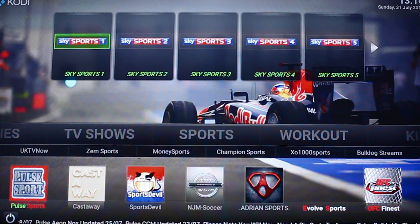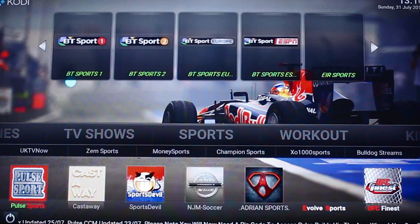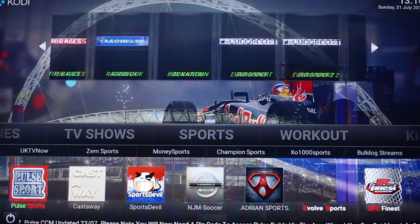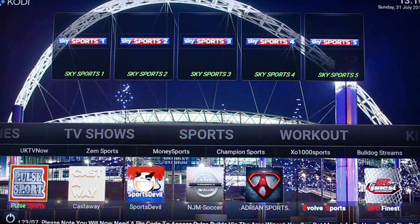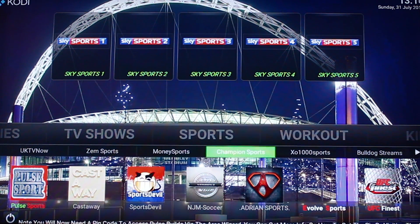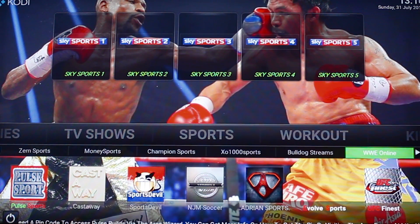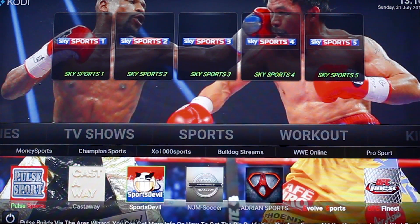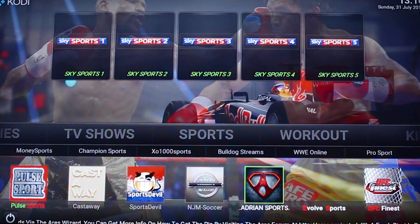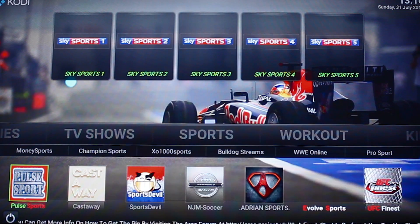Under your Sports tab, you can go up and these will be live links to your sports channels — quite a lot of them, so that's really handy. You've got UK TV Now, Zem, Money, Champion — a bunch of different sports add-ons. If you go down you've got Pulse Sports, Castaway, Sports Devil, NJM, Evolve, and UFC's Finest.